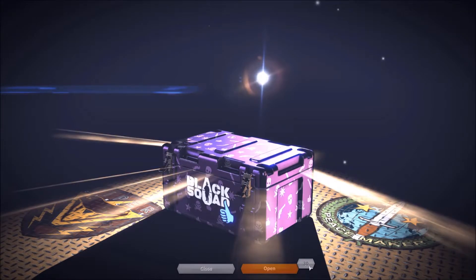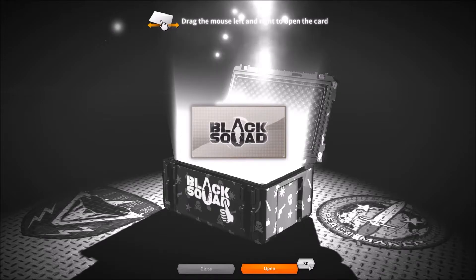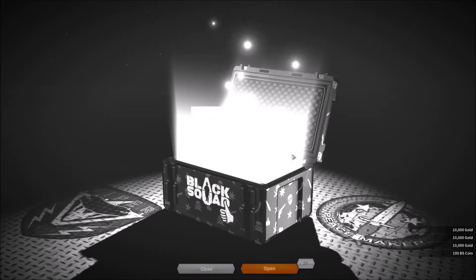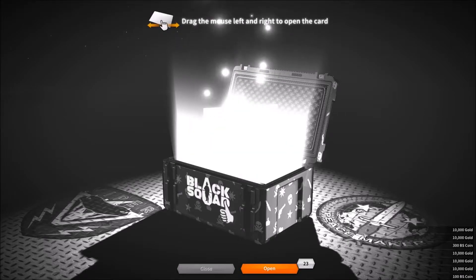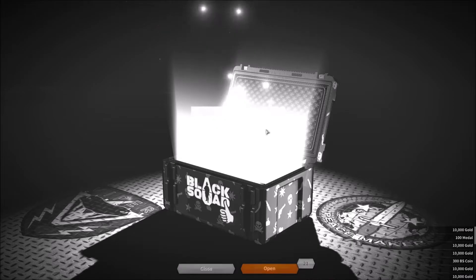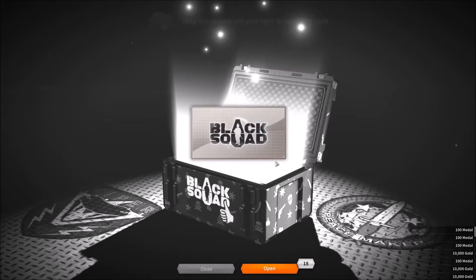We're looking at 30 tries — 30 crates. Okay, I feel good today guys, this has to be it. But I'm not feeling good anymore. 30 BS coins, that's what we need. Can we get a perm? That's what I want. Stop with the gold — I don't want the gold, I have enough gold already. Give me metal or BS coins. We got 100 again.